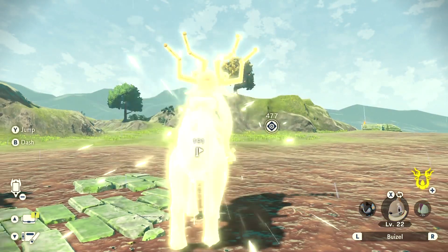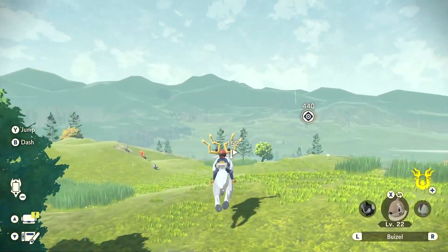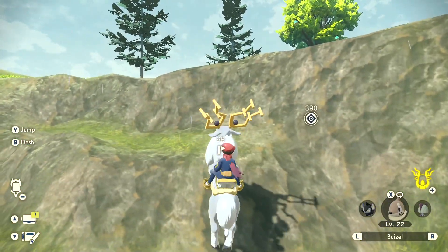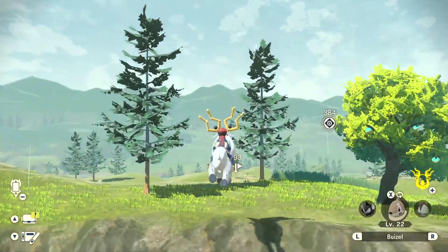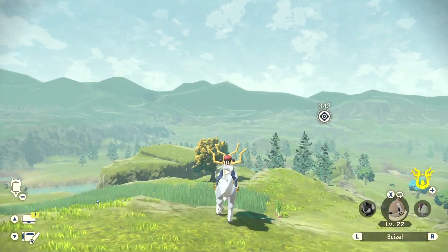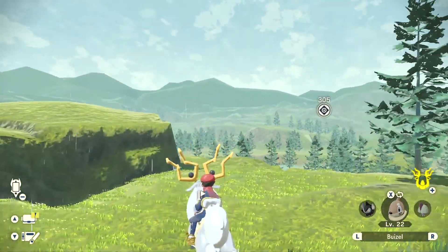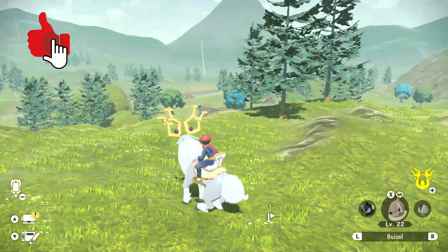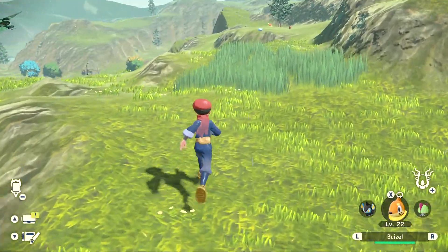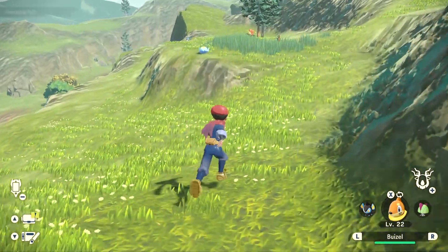Munchilax is also a rare encounter, so this might take you a while to try and find one. The way to respawn Pokemon, or spawn fresh Pokemon in these areas, is by simply going back to the village and then coming back to this area again. So this might take you a while in terms of having to go back to camp, then heading back to the village, and then back to the camp again, searching around, and so on and so forth.